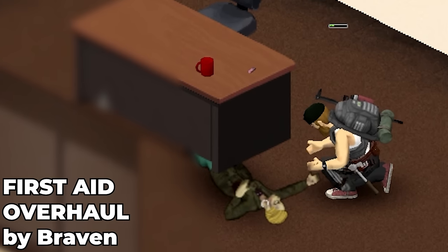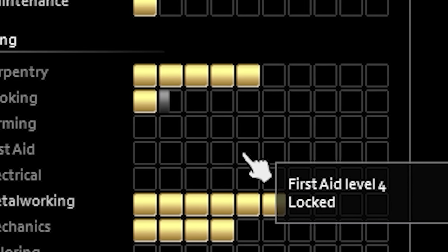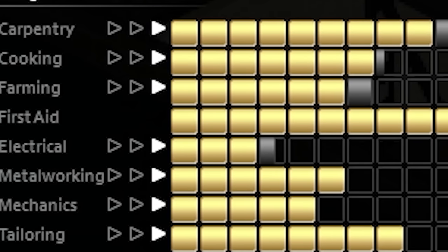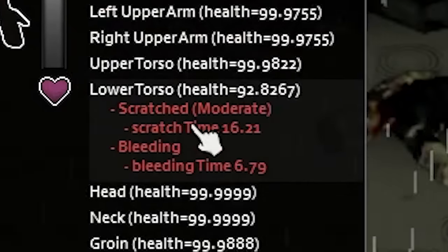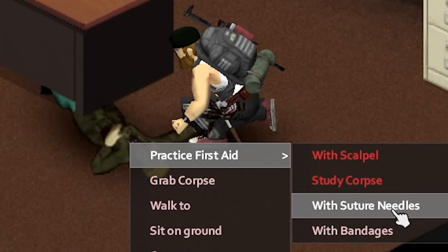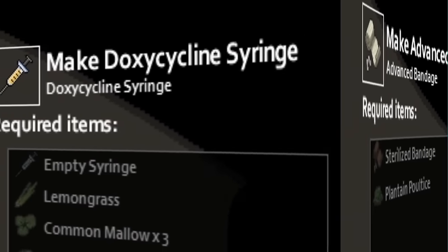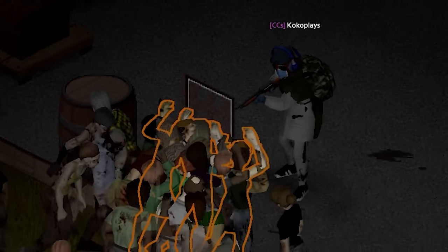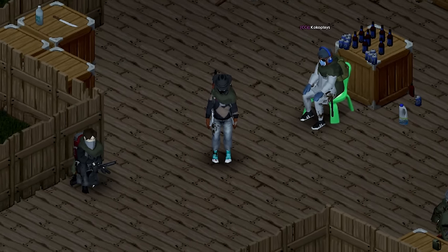Next we have the First Aid Overhaul, which brings much-needed changes and additions to First Aid — a skill no one ever levels up because it's pretty much the most useless skill in Project Zomboid. But with the overhaul, there's a reason to train it. The time to treat wounds depends on your skill level, and some more advanced treatments require higher levels. You can level it up by studying zombie corpses, and once you master it, you can craft new advanced bandages, various beneficial syringes and even a zombie virus antidote.